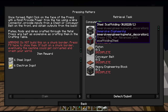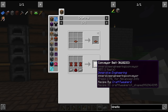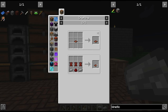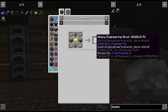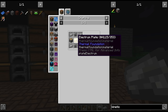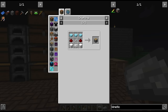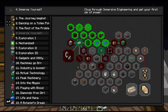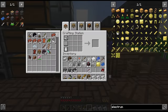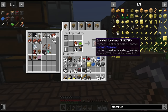The metal press lets us make plates, rods, and wires. It's a multiblock requiring a piston, conveyor belts — which need treated leather — a redstone engineering block, and a heavy engineering block using the mechanical components, some electrum, more steel, and steel scaffolding. These things aren't cheap especially in early game. We have our redstone engineering block, some pistons, the scaffolding, and some more treated leather — which allows us to make some conveyor belts.